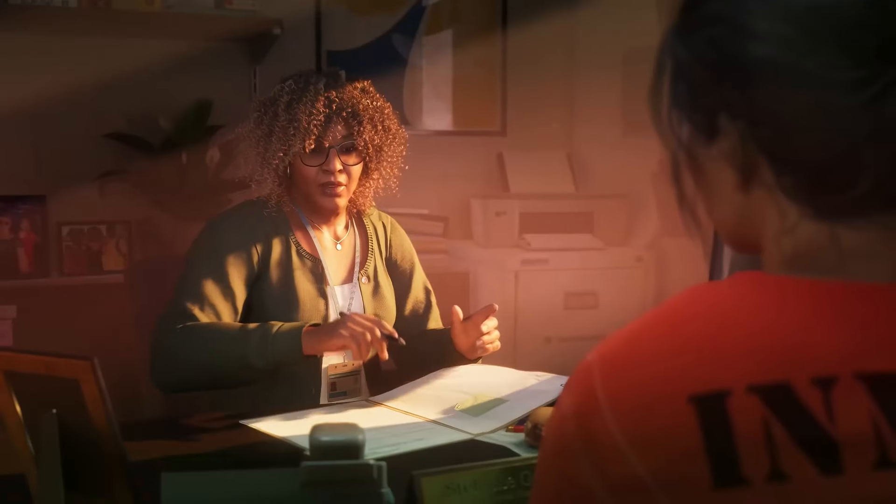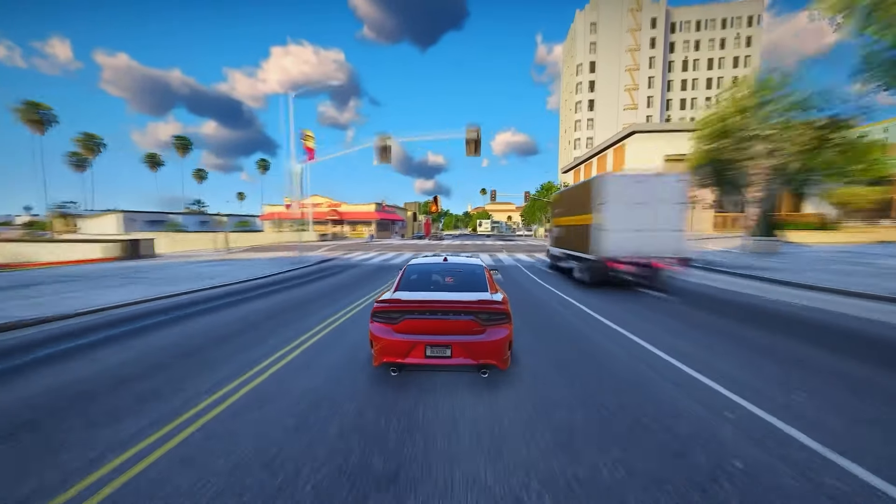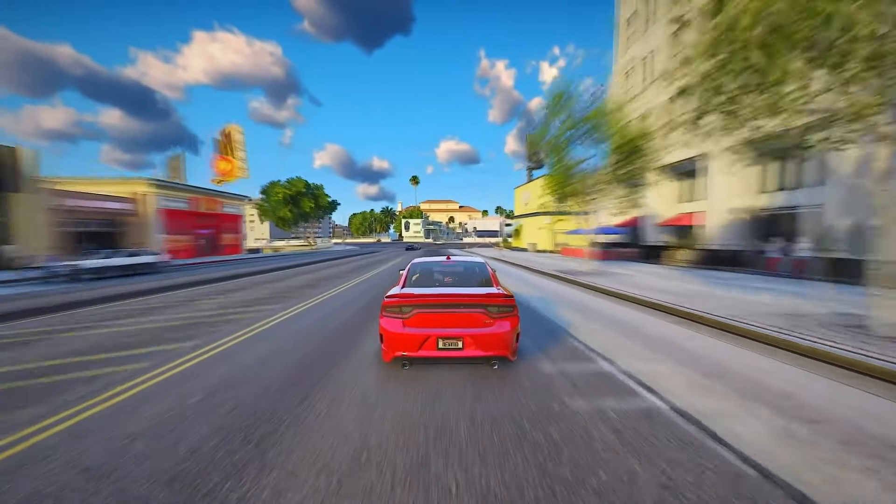There are different types of terrains — muddy, sandy, hard ground, grassy, or snowy terrain. Each type will react differently. A sandy terrain will be more easily deformed than a grassy terrain, for example.